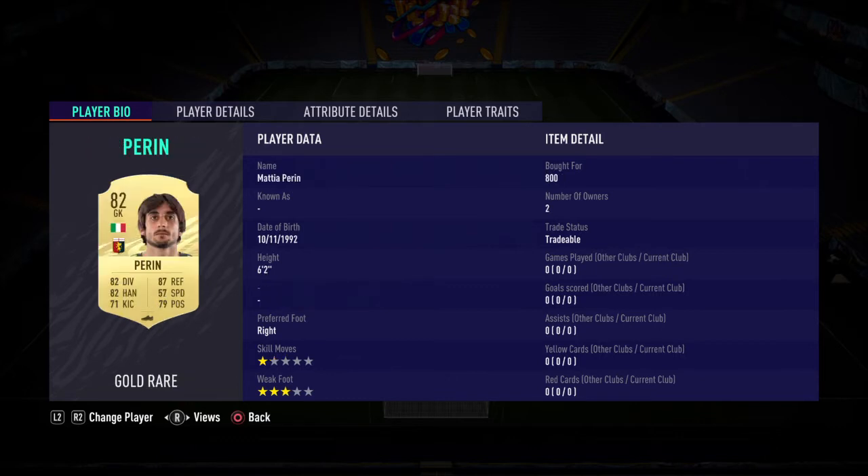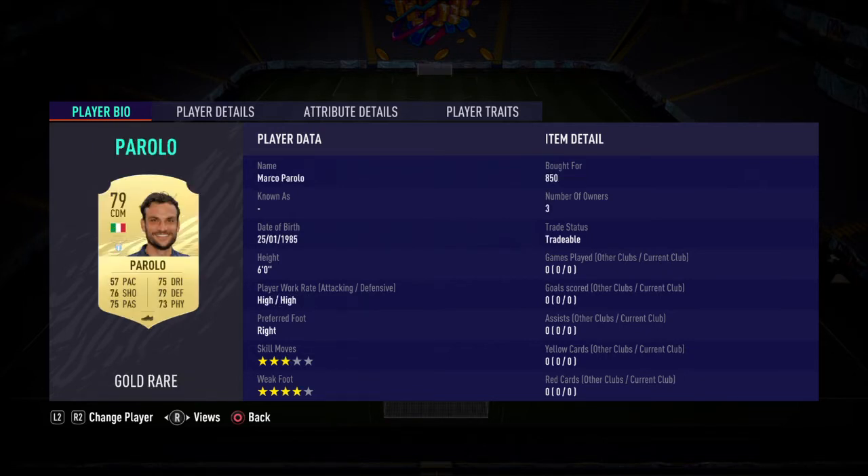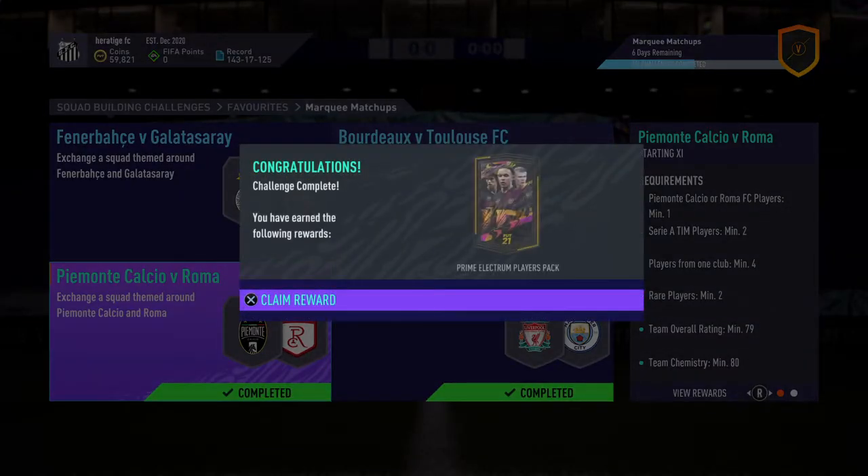The names we've got: Perrin, Le Yinda, Mancini, Santon, Sousa, Parolo, Muslera, Babel, Falcao, and Spinazzola. So about 6 to 7k for this one.